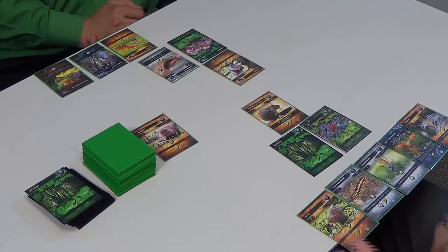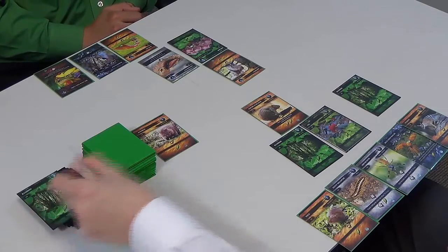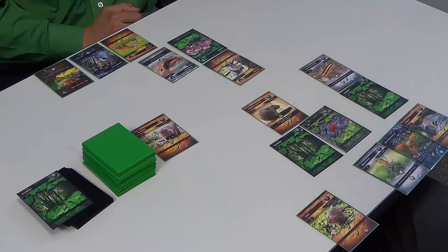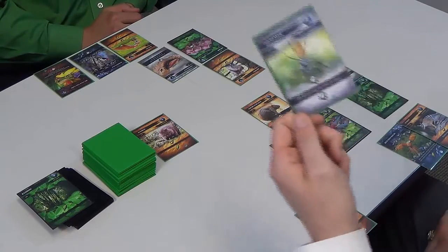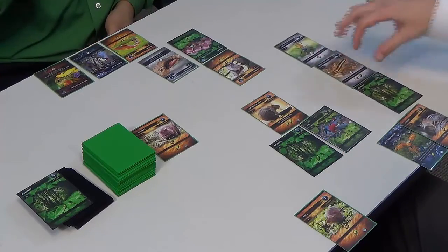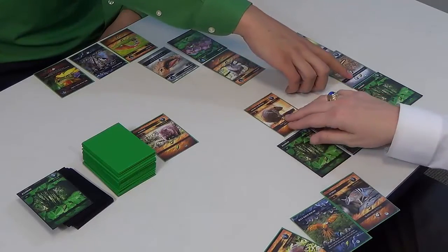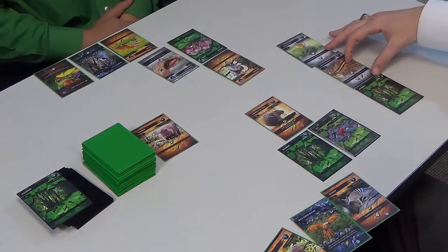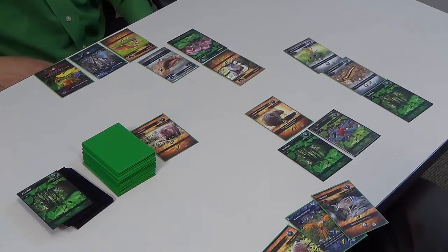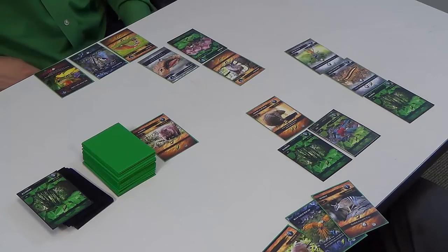My turn — I'm going to take another plant from the bamboo. Now that means I can feed my giant millipede, so I'll go ahead and put that in. Then off of that I'm gonna play the orb weaver — the orb weaver is another tier one bug, so normally it can't eat other tier one animals, but it has a special ability that lets it eat other tier one bugs. Your millipede could have also eaten a bug instead of a plant. Now I have four points in my ecosystem, adding to my previous score — I'm at a total of five points.